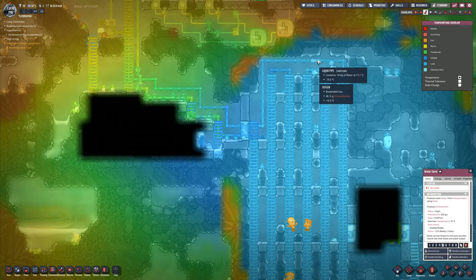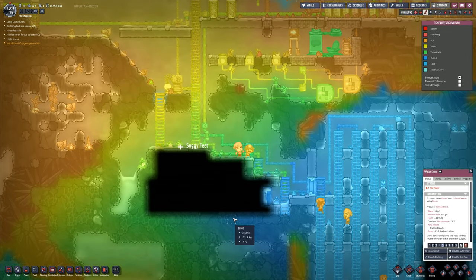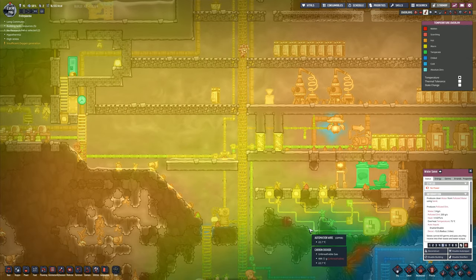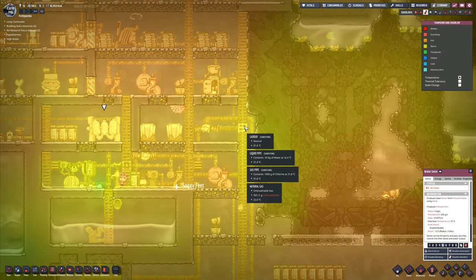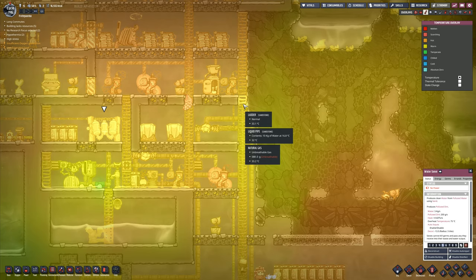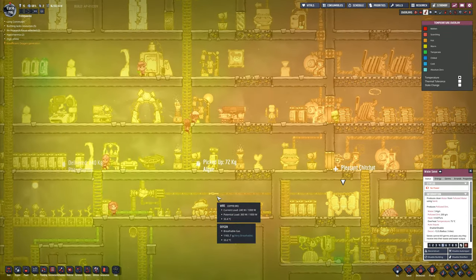It is warming up now a little bit. It's hovering at around 17. So it's already warming the water and already making a difference to the water in here. So if we go on up this way and have a look at the water coming up there - liquid pipe contents - 16 degrees. That's a significant difference.